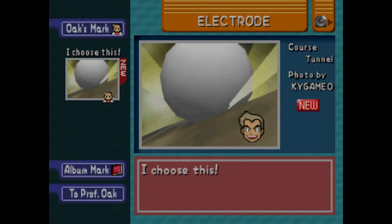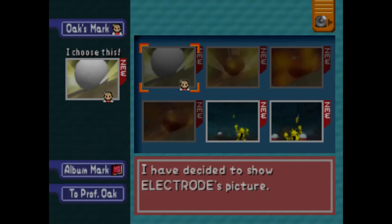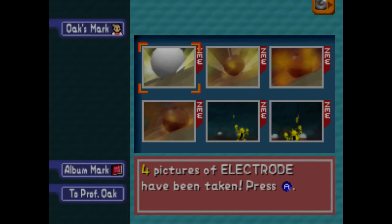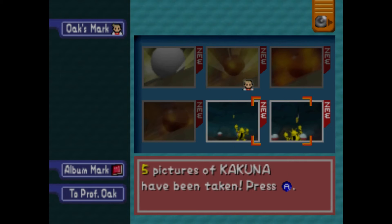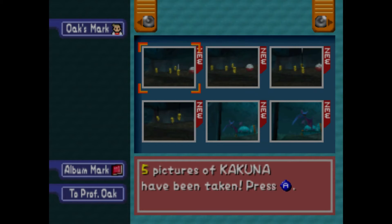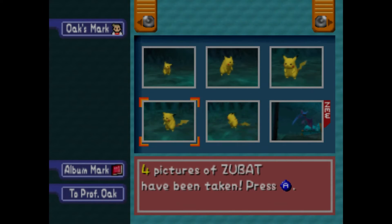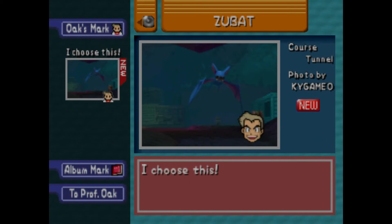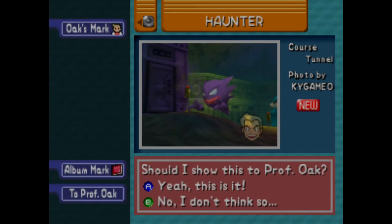Here's the exploding Electrode. I wonder if that other one's better — maybe this one. We got five pictures of Kakuna — we've got Kakuna right here. We've got Zubat — we've got lots of good pictures of Zubat. Maybe the second one would be better, that's probably a pretty decent one. Is it Haunter? Maybe right there is a really good one.